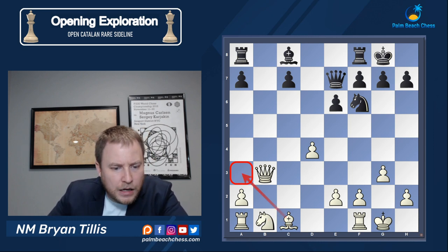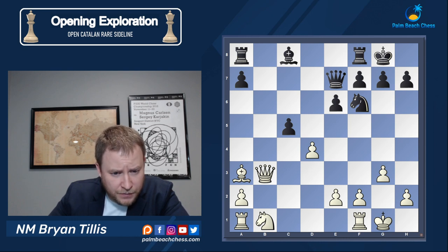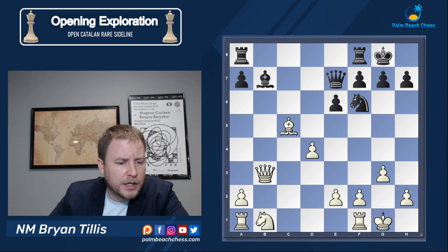My opponent did not find it — he played c5. After bishop a3, he should have abandoned the c5 pawn and played queen c7, accepting being a pawn down. But after bishop b7, white is in the driver's seat for the rest of the game — I have a pawn and the exchange. All I need to do is kill counterplay, which makes it relatively effortless.